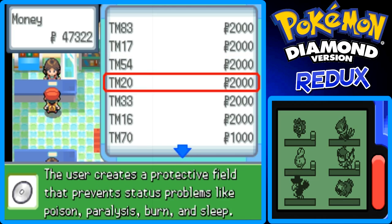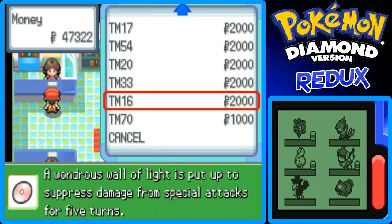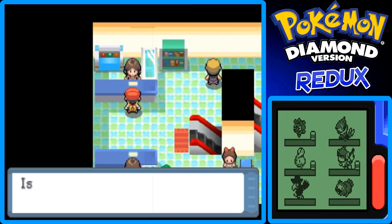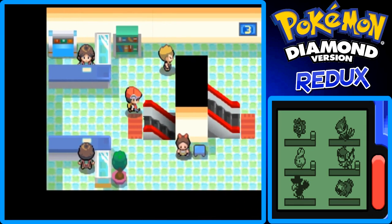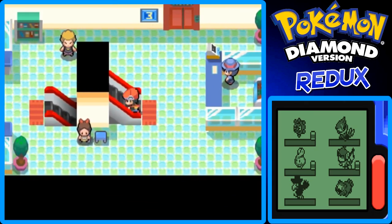Yeah, this is False Swipe — I know that. There's also a field that protects against status problems like poison, paralysis, burn, and sleep. And another TM reduces damage from physical attacks for five turns, while another suppresses damage from special attacks for five turns. This is TM70, which is Flash — and you can buy more of these. It's a TM in this game.